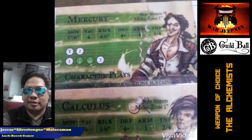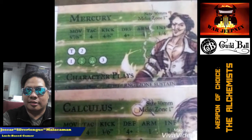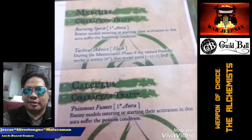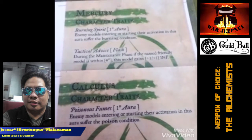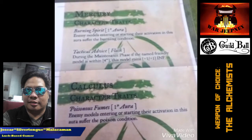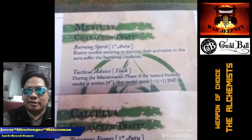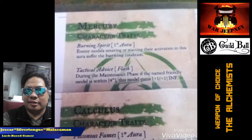Mercury can actually gain an extra influence to contribute when he's near Flask. Both of them also have an aura which spreads their condition around people who enter within 1 inch of them — Mercury with his Burning Spirit spreads the burning condition, while Calculus with Poisonous Fumes spreads the poison condition. Tactical Advice Flask for Mercury is the ability which allows him to gain extra influence both to contribute and to use when he's within 4 inches of Flask. Their playbooks are nothing to write home about — it's really their character plays that give them value.